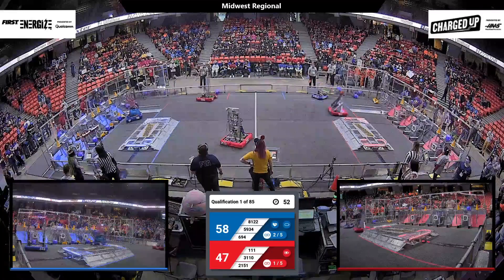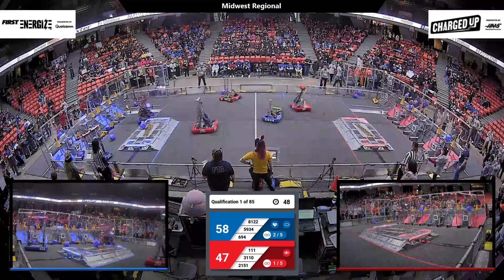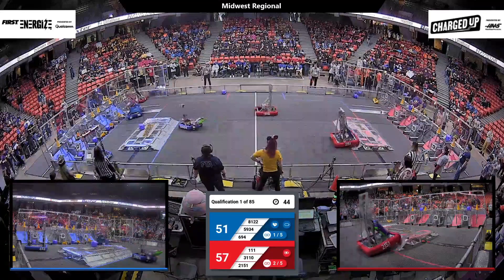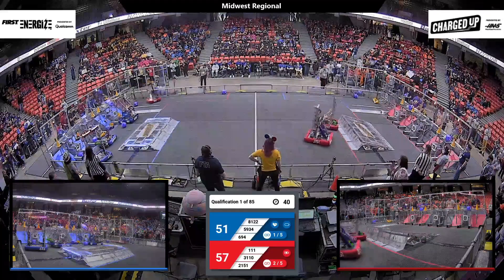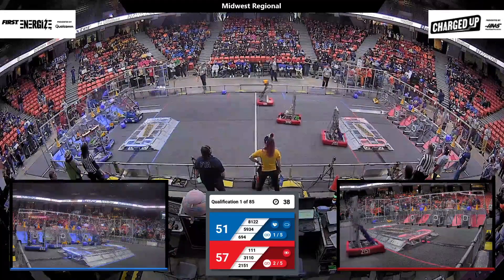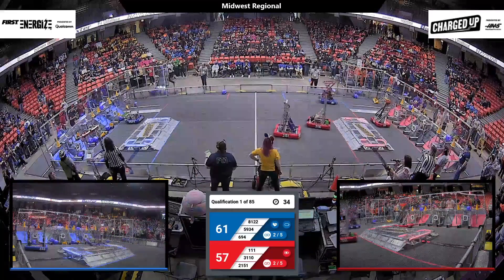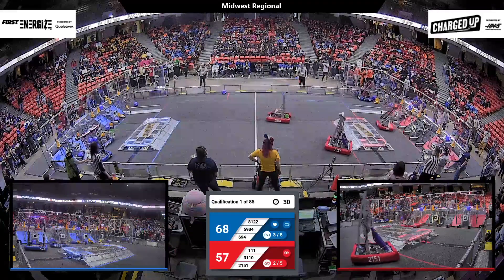Wildsang picks up another cube over on the Blue Alliance. We see DeKalb Robotics with a cube of their own — it slips out of their manipulator as they try to cross through that wide open field in the center of our charged up playing field. Sty Pulse on the Blue Alliance motionless right in front of their driver's station. It looks like we have a lot of communication between Sty Pulse, Crobotics, and their final alliance partner, Mechanical Mustaches, over on the Blue Alliance.